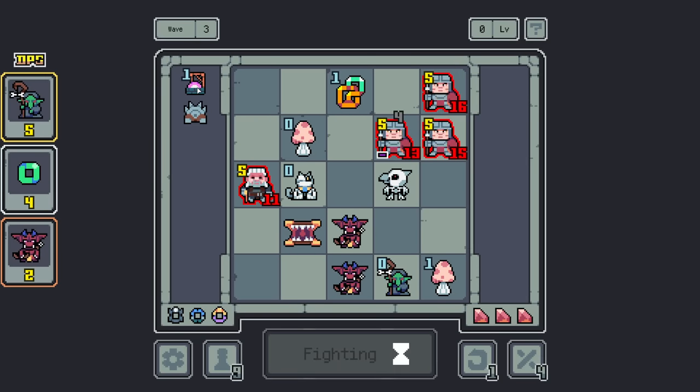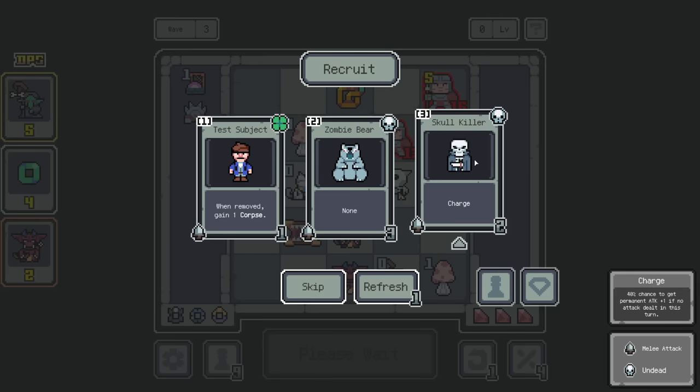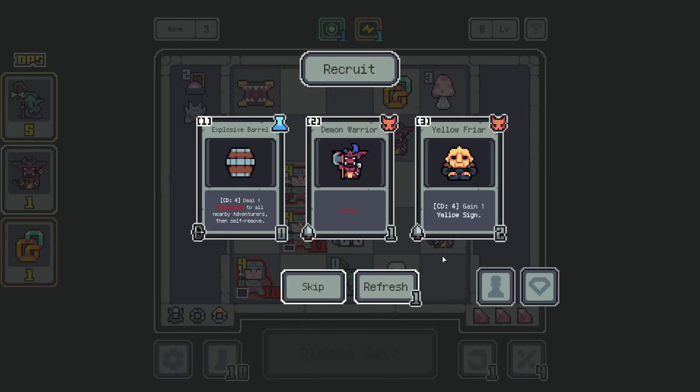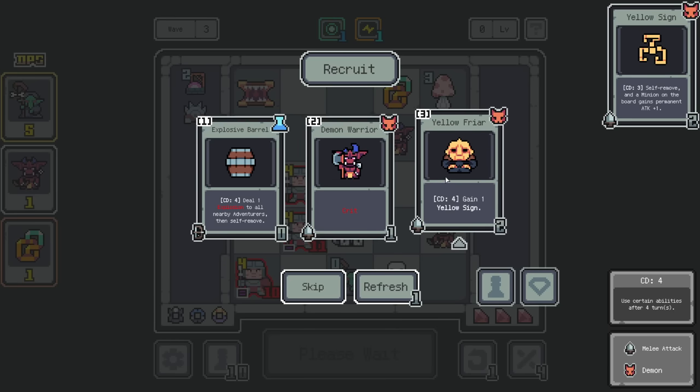So there's the cool end of that, which means we probably don't get anything. When removed, gain a corpse — oh, that is terrifying. Lightning Charger 2 — charge has a 40% chance to get a permanent plus one attack if you did not do an attack this turn. If it's not in melee range, it has a chance to gain permanent attack damage. Cooldown 4, do an explosion to all nearby adventurers, then remove self. Just one damage — can crit — 50% chance of doing extra damage. Every four turns gain a yellow sign which is self-remove, and then a minion on the board gains a permanent attack. Sure.